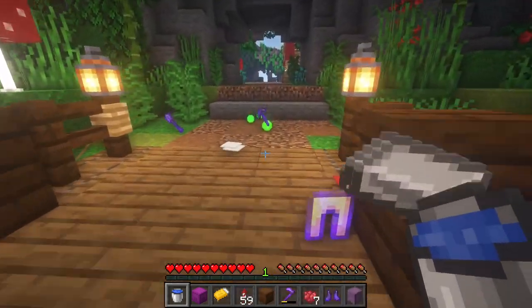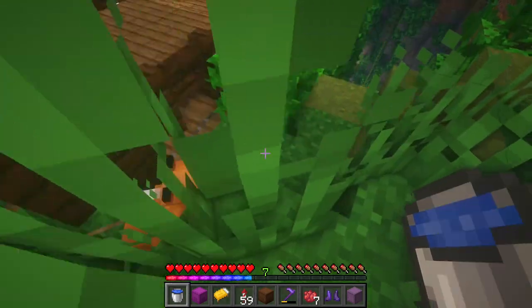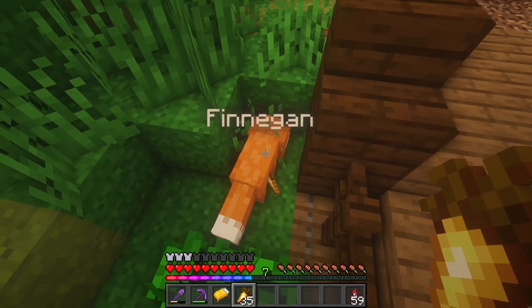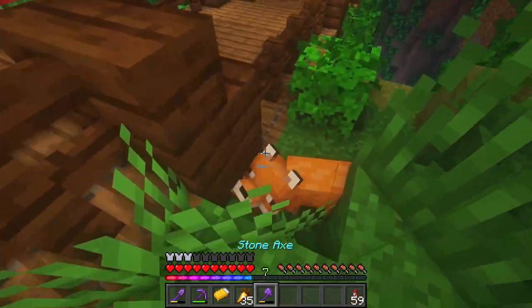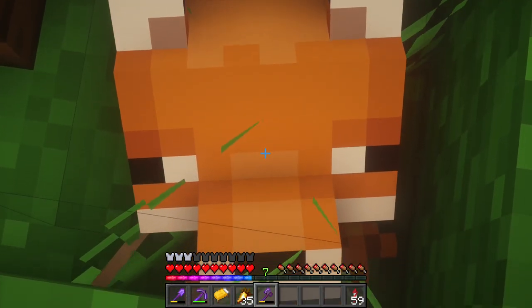I just came back here to collect all my stuff and I just realized that Finnegan is holding my axe. Let's see if tossing him a carrot will do the trick because they usually prefer food. Yes — okay, it was my axe. Awesome. That would have been rough to lose. Anyway, see you guys later. Bye, Finnegan.